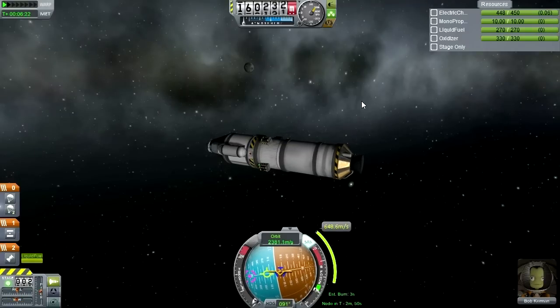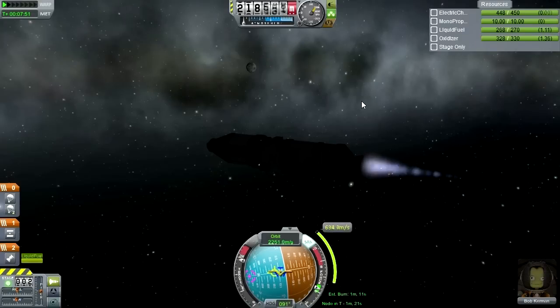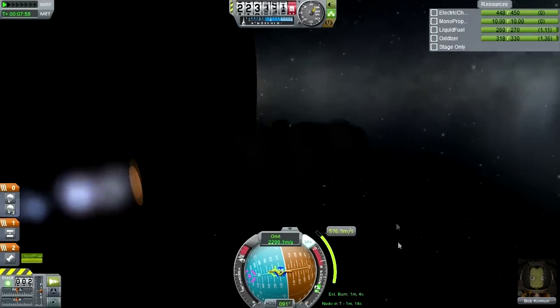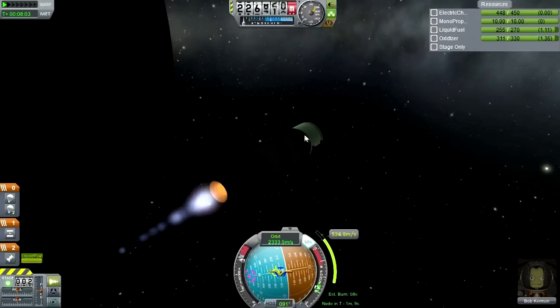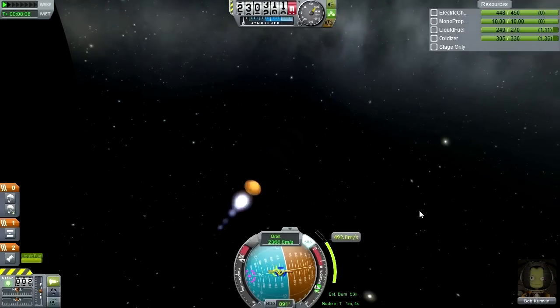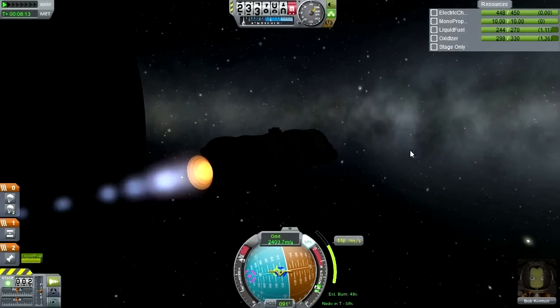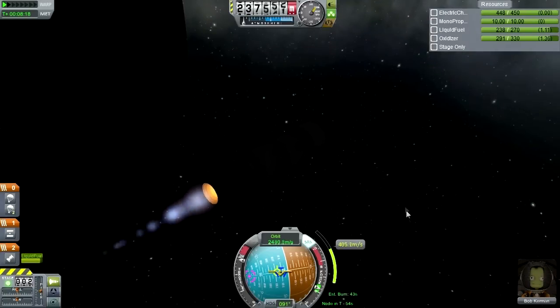Bob's happy — he knows he's going to be going somewhere this time. We can do one of the goo experiments once we're high over Kerbin. I'm not going to do any of the goo experiments or science junior experiments near Kerbin's proximity — I'm going to save that for a space station actually. I think that would be the best thing; I can do them all on a space station.